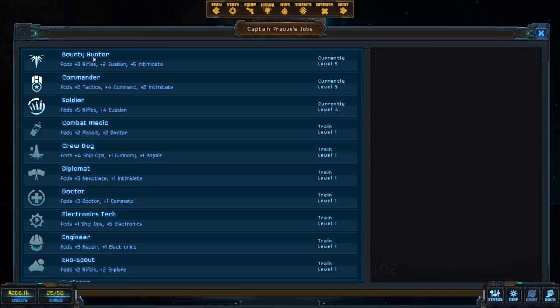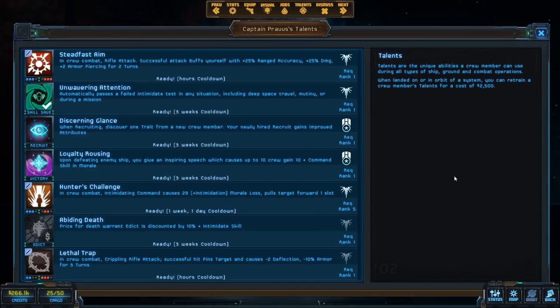Bounty hunter, for example, gives me extra skill with a rifle, better evasion chance, and I'm more intimidating. Jobs increase your skills and overall effectiveness, but they also dictate what kinds of talents you will have access to. Talents are basically abilities for your character — passive or active — and some affect only space combat, some only ground combat, while others are skill checks for random events.